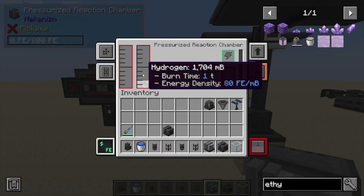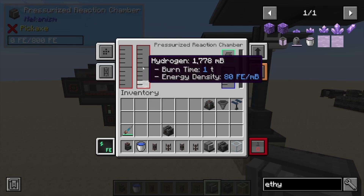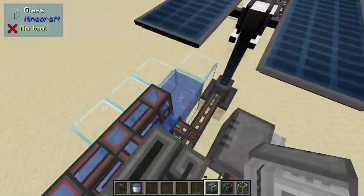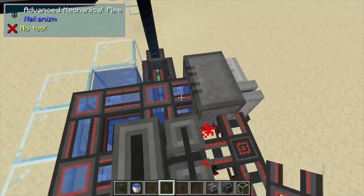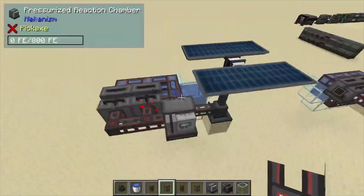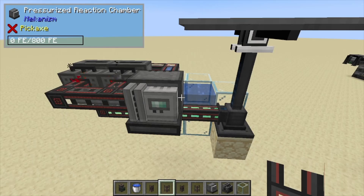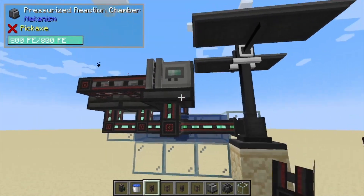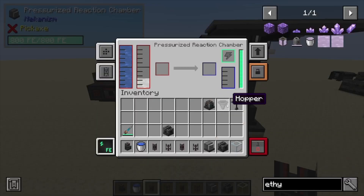After that we want to place down our pressurized gas chamber, and that's going to start pumping the hydrogen from the other machines into here. To produce ethylene we do need water — conveniently we have our water right here, so we're just going to bring it straight back into the back of the machine. We also need power, so to create our ethylene we're just going to grab our power from down below.